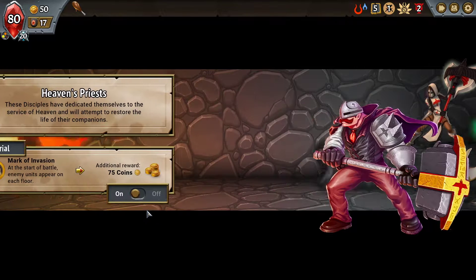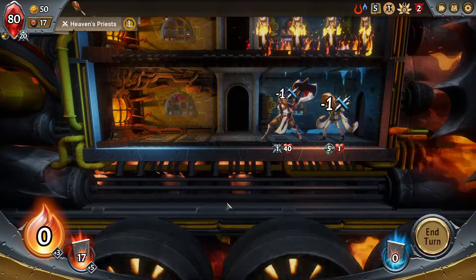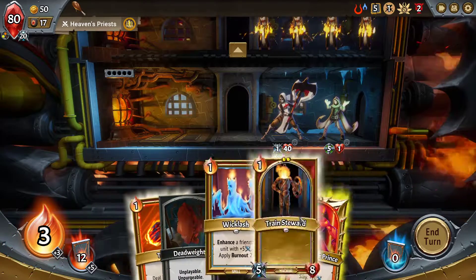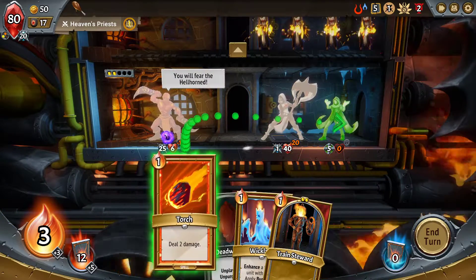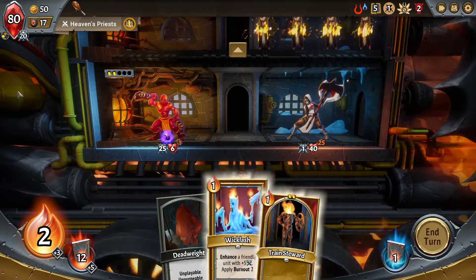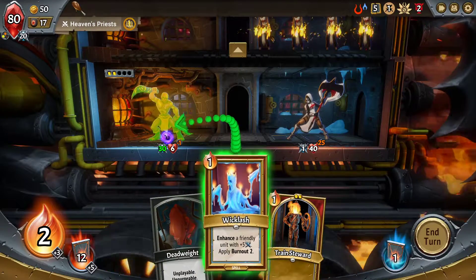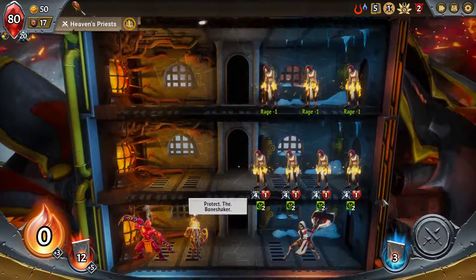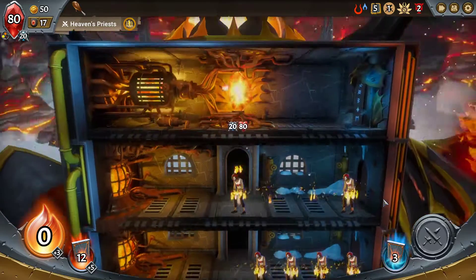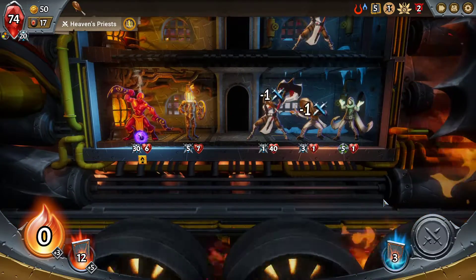Diving right in here - of course we're gonna turn this on Invasion, not a big deal. These guys don't attack much. I like seeing them only hitting one; these all hit four so we're not too worried. We've got three of them - that's a decent amount. Let's add that to you, make you even stronger. Add a Train Steward there, now we're good to go.